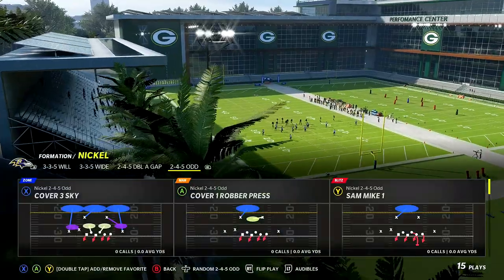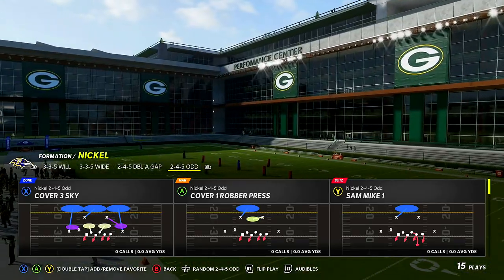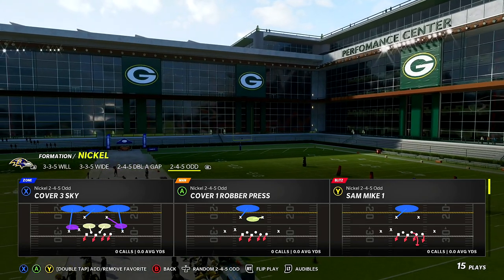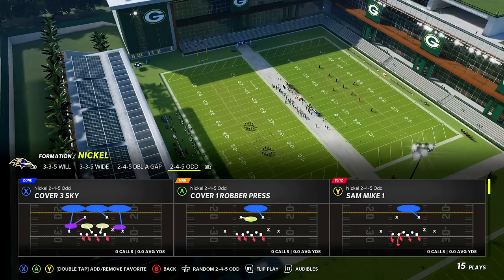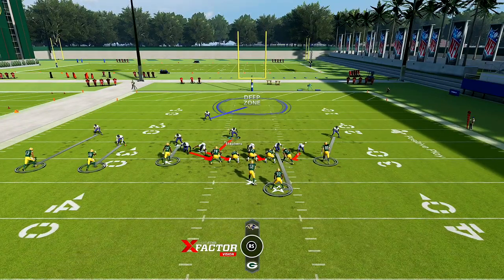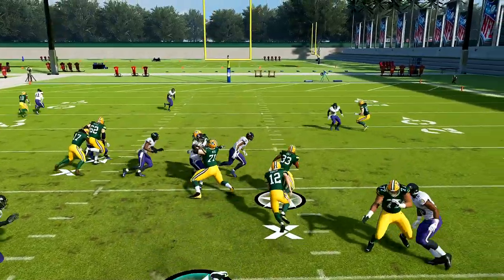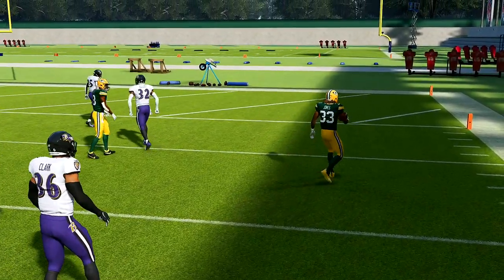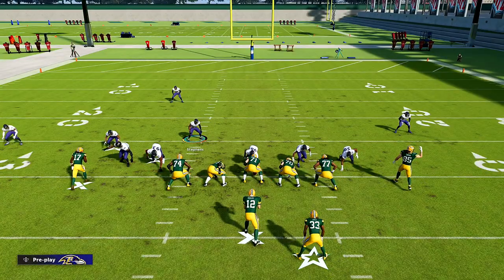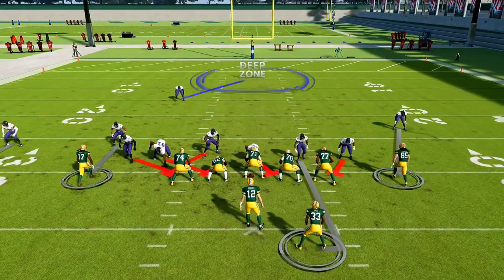The next one — and I saw a pro player running this in a tournament, which is what caught my eye — is the Sam Mike One. Flip the play. You always want your blitzing linebacker on the opposite side of the running back. Run it one time against the formation to see where it lacks. With Stevens I'll watch — we should get a free inside release with Campbell again. Boom — we get a free release with this play, just like that, without making adjustments.